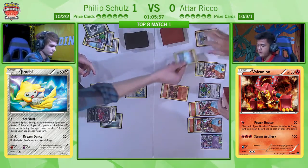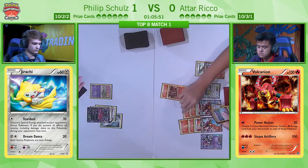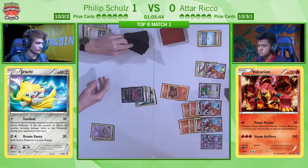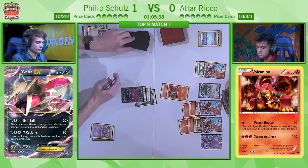He's going to get rid of Philip's Dark Energy, Shaman, and his own Parallel City. Very good stuff. Now, there is a question of whether that's going to open up, because one thing Philip did by promoting the Jirachi was actually open up a bench space. And he had a Sycamore in hand — so he keeps the Sycamore, plays the Sycamore, draws a new hand of seven cards, gets the Garbodor.